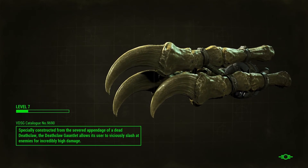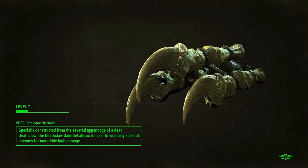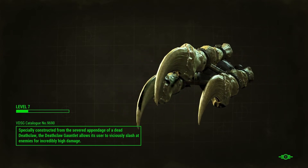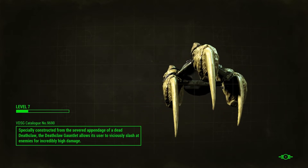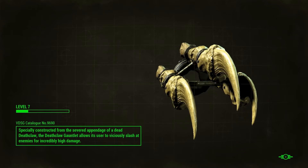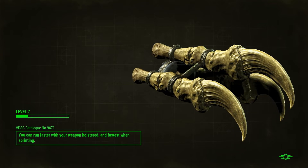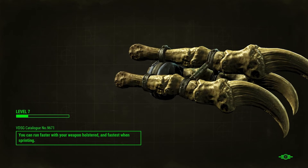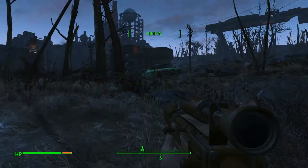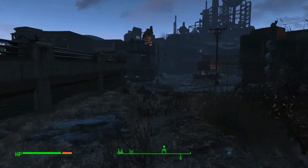That's something I would like — the Deathclaw Gauntlet. I think it's one of the better melee weapons in the game, but we'd need to fight quite a few Deathclaws to get it. I think we got a Deathclaw Claw from the first one we killed, but I never saw an option to actually construct the thing.